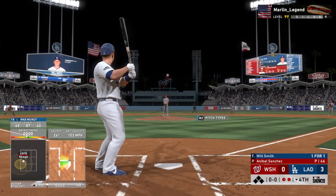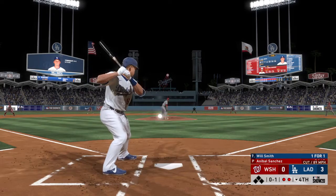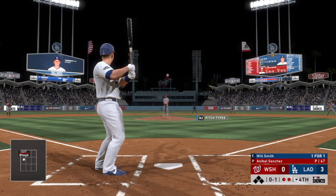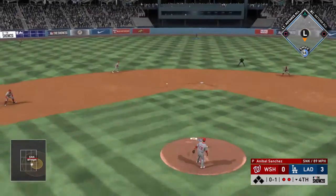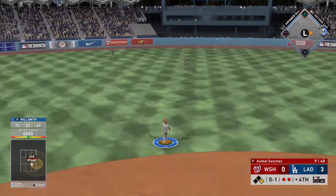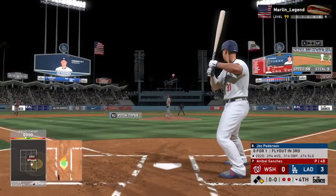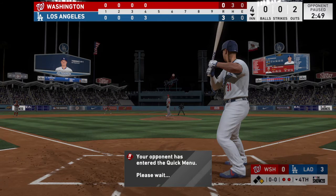Up next for the Dodgers, the catcher Will Smith. Stepping in now. The first pitch to him is in there for a called strike one. One for one as he reached base with a double his first time up. Into center field, line drive, base hit. So two out here, and that extends the inning for Joc Peterson.